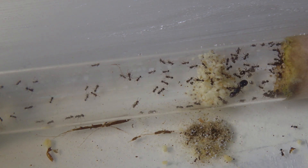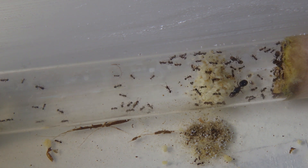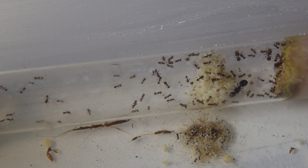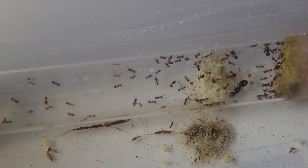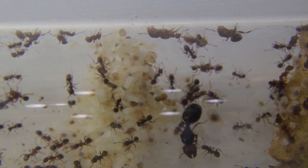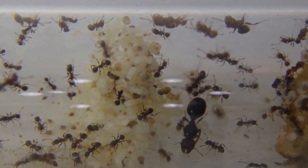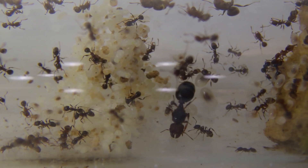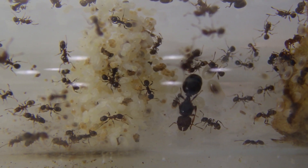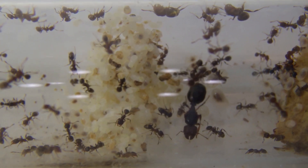Here I have my dual queen Fidole species. The exciting news for this colony is just in the top right of the screen — on the cotton side of the test tube — we have two majors. So I was right about those larvae being majors. You can see they have turned into majors just sitting on the roof up there. It looks like we've got even more coming along. You can see just to the right of the queen there's some more major larvae, and just a mountain of regular brood.